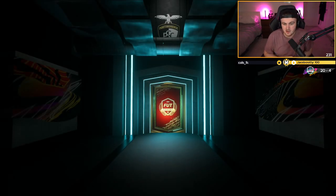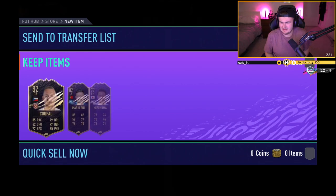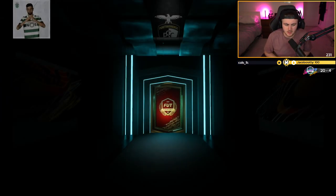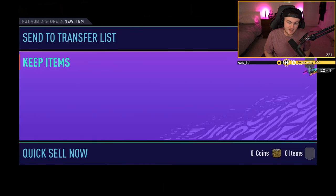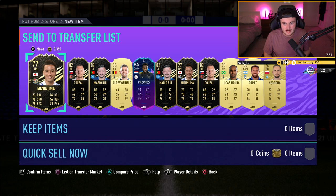A couple of big Premium Team of the Week packs here — that will be huge because Bash needs some coins to upgrade his team. No walkout in the first pack. Kufal, Mario Rui and Mini Zuma. Come on, walk me out — Senegalese or French? Well then. Good job we got Promes, because if we didn't get Promes on those two Team of the Week packs... We actually genuinely got the exact same Team of the Week packs twice in a row. Wow. Thank you very much EA.